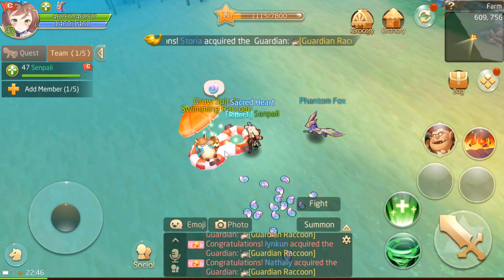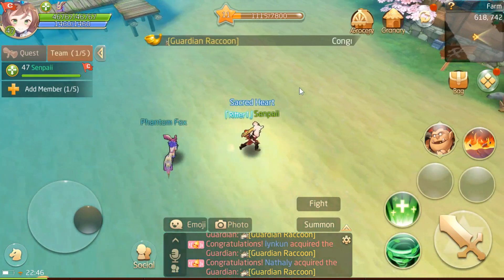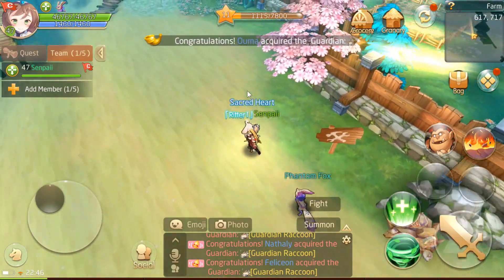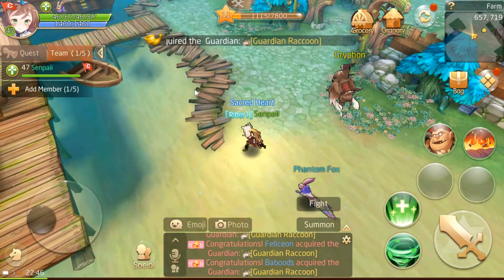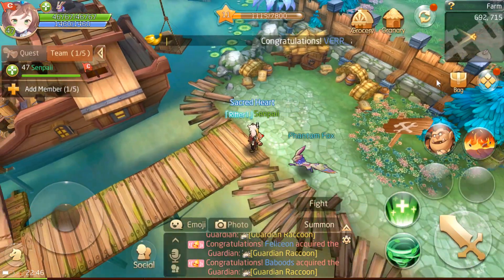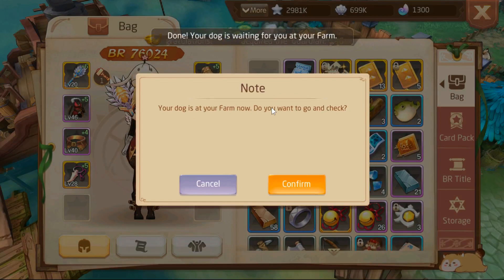I have some shells here. 60 spirals. And where is my dog? Do I need the pet house? Yeah, he is in my bag. Use. Your dog is at your farm now. Do you want to go and check? Yes, please. Let's check our dog. Husky!